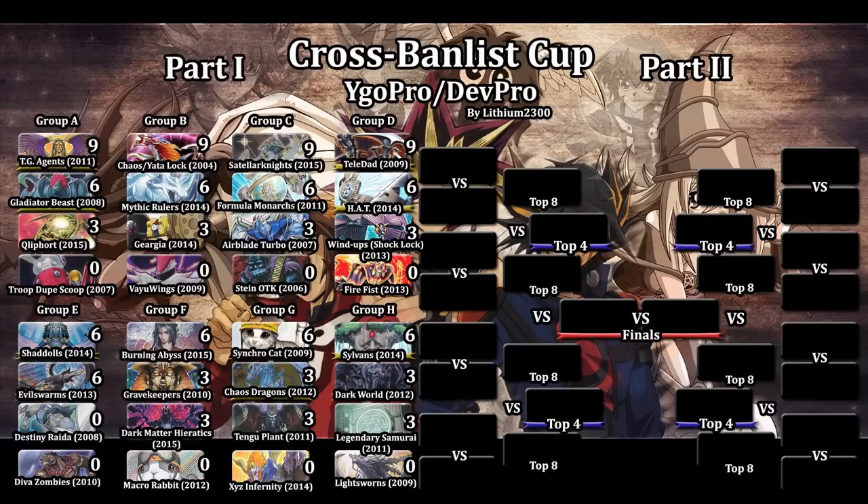Welcome back for another Death Row Duel video — next match in the Cross Bandless Cup. We've arrived at Group E. I made a minor mistake in the previous matches, but we already know the two decks going to the top 16: Shadows and Evil Swarms are both certain of their top 16 spots. They still have to face each other, which will be the next match tomorrow, to determine who ends up in first place with nine points.